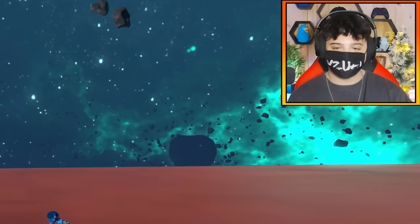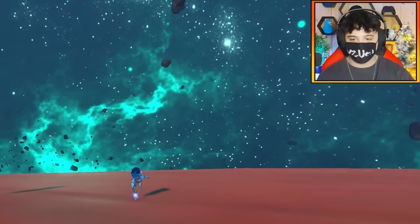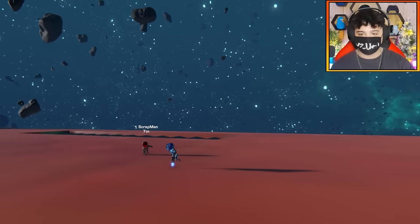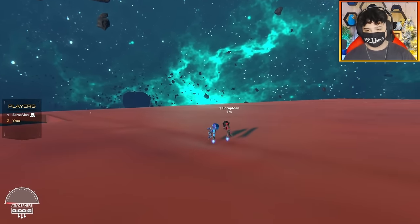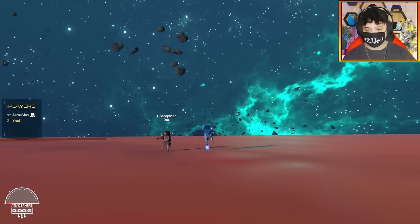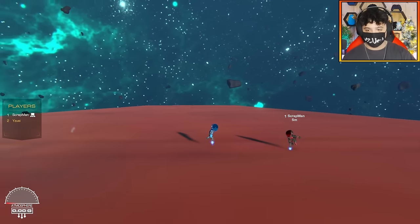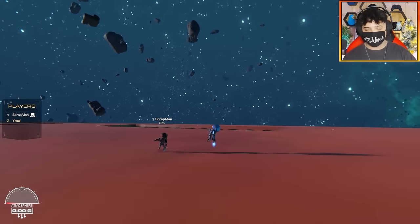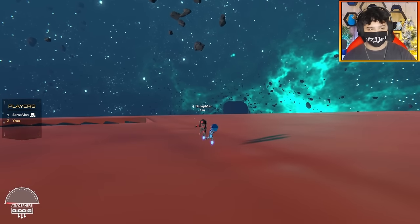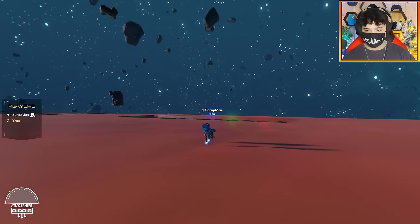Hello everybody, welcome back to the channel. Today I am with Scrapman and we're going to be doing a 1v1 no aim assist blaster dogfight in space. We're going to be using the tiny blasters, which are two power cores each. They have no aim assist by default, so that's good. The only restrictions we have are a total of 50 power cores and we cannot surpass 150 blocks in complexity.